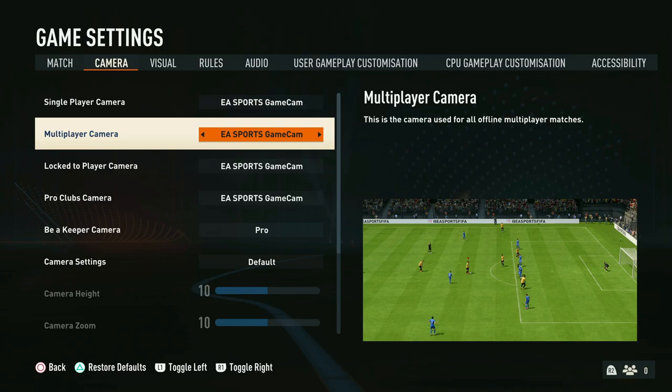Starting with the EA Sports Game Cam, which is also the default camera — this camera is static, meaning that as the ball moves up the field, the camera only tilts and turns towards where the action is rather than keeping place with the play on the sideline. Whilst this camera looks really cool and gives great visuals, we don't think it's a great camera to use, especially in competitive game modes such as FUT Champs and Division Rivals.